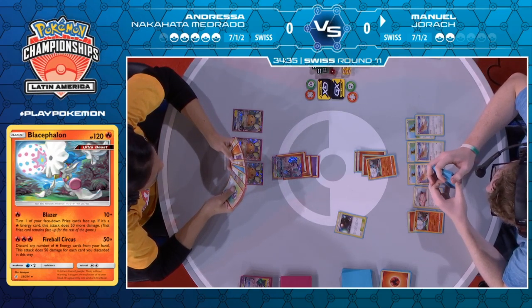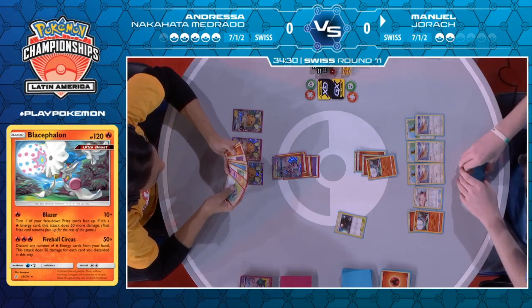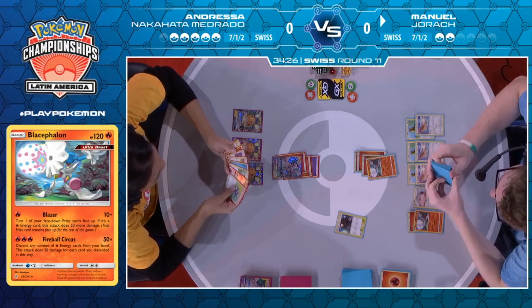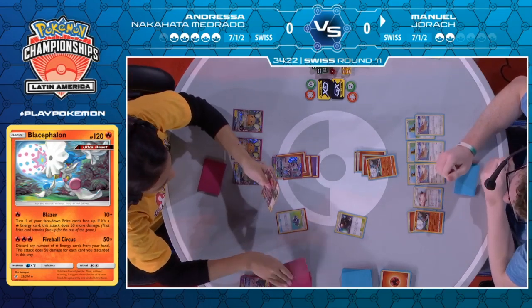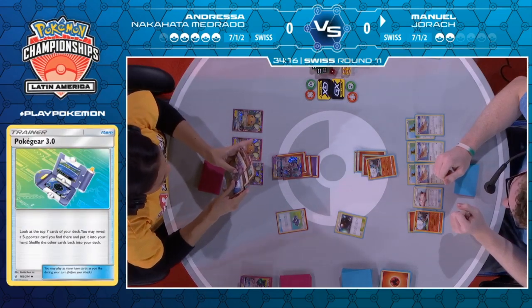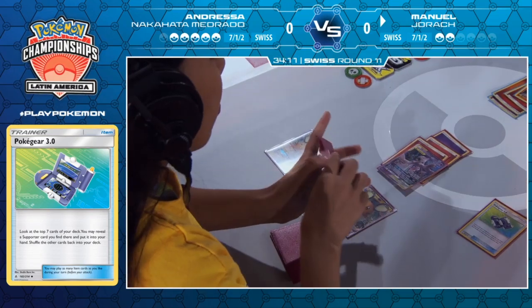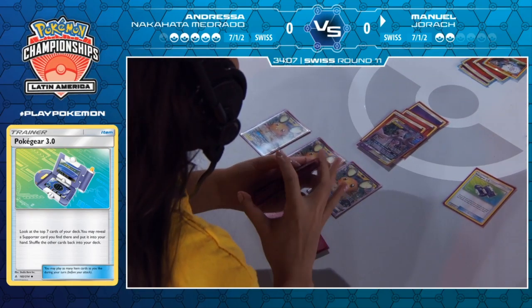Does Andressa find the reset stamp? If she does, she'll be in a very good position to make a comeback — but if she doesn't, Manuel has everything he needs ready to go. Here comes the Pokégear. We know the reset stamp's in the deck — that's a good start — but no Welder is very brutal. She had to discard one off of an Acrobike earlier. Not really ideal, and Dedenne isn't even an option as she's only playing three, not the four we sometimes see.